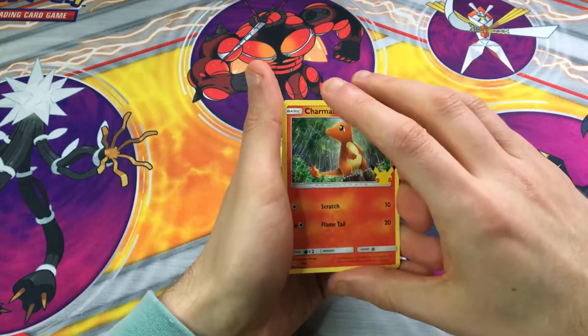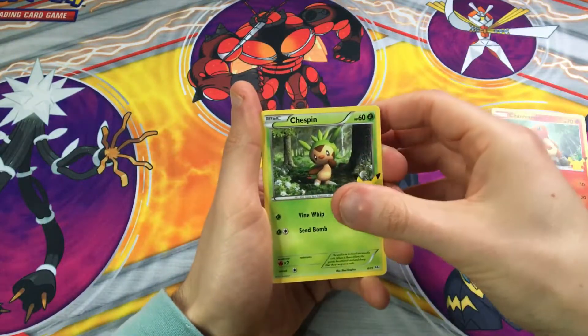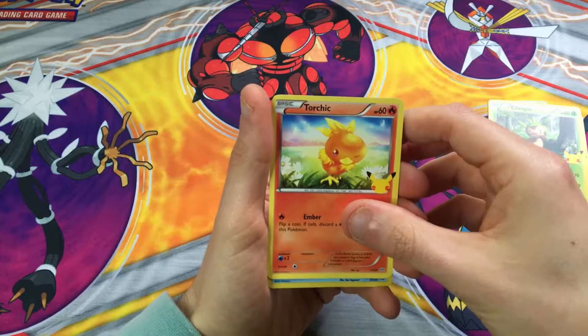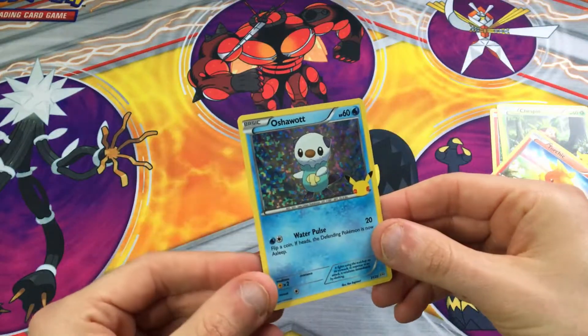Pack number two — Charmander again, it's a sign. Chespin. Torchic, don't have that one. Beautiful cards. And our holo is Oshawott. Perfect.